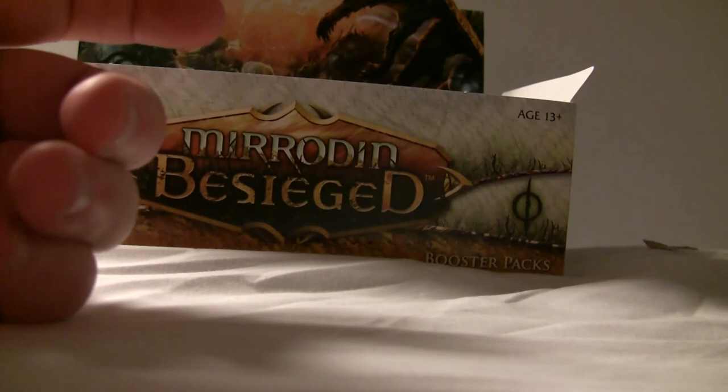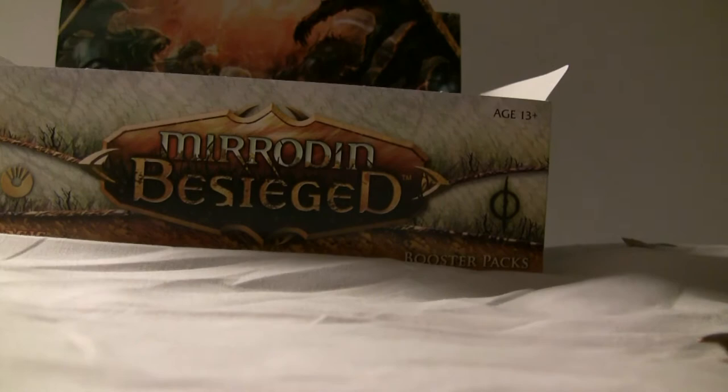That was a bit more annoying. And a Phyrexian Crusader — you seem to be stalking me, my good friend. I opened one at the Super FNM, and the first guy I played was a really nice Frenchman with a red-white deck. I still lost because he had the angel — I've forgotten what it's called — the one that destroys all tapped creatures. A Mirrorworks. I played basically a black-green infect, as basic as you can get.